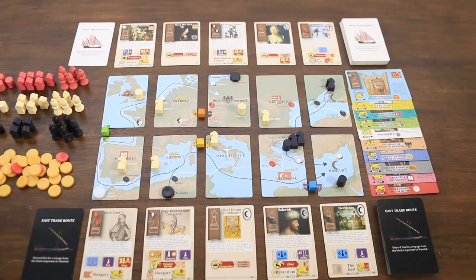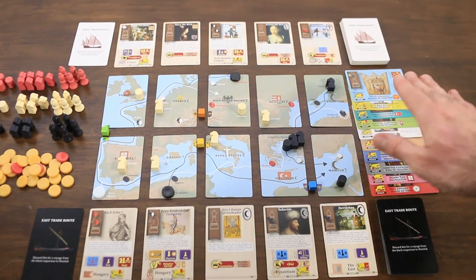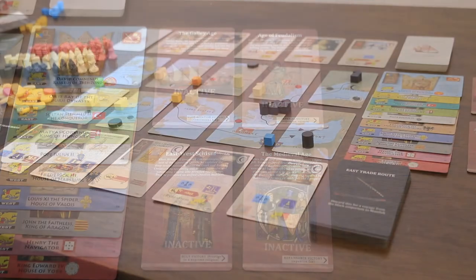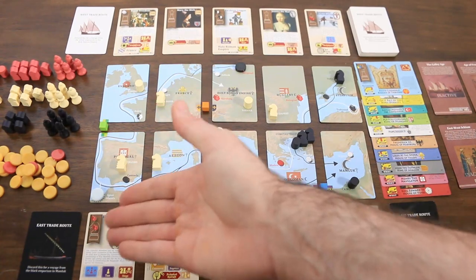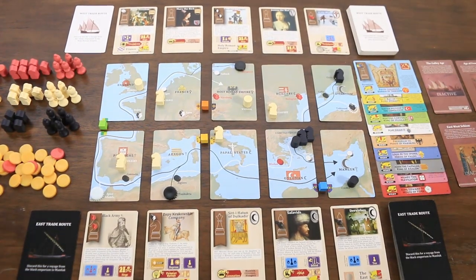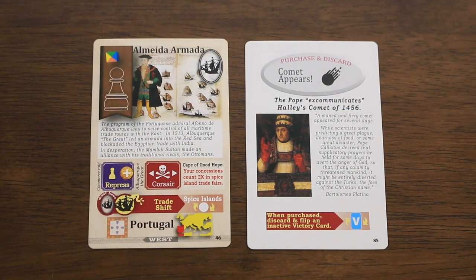Around the map we have the East and West markets, the empire stack, and victory cards in their inactive state. Market tracks contain all the cards that can be purchased by players over the course of the game. At one end we have the trade fair card, which can hold revenue to be distributed during the trade fair action, and at the other end we have the draw deck from which we'll be replenishing each market track.